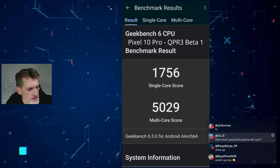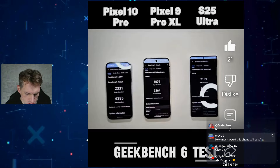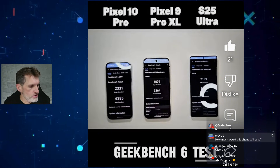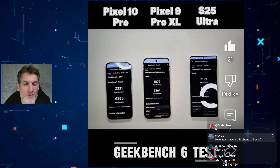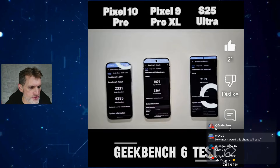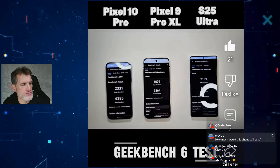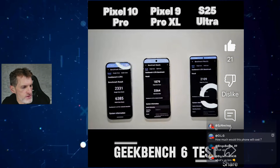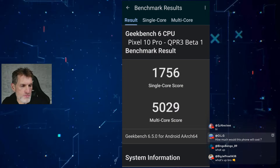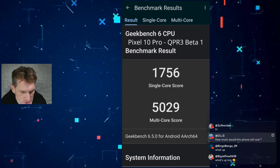So the single-core score on the new update was 1756, versus 2331 before — a significant drop. The multi-core score before this update was 6385, and after downloading the update, restarting, updating apps, restarting again, and running the benchmark, it came out to 5029. It got worse.